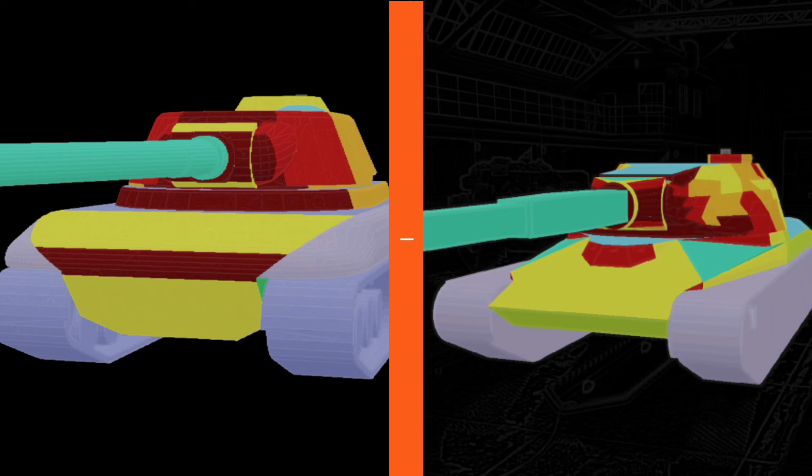Looking at the armor for what's currently available: on the left we have Chog and on the right 60 TP. They look more or less the same. The key difference is Chog's lower plate is bigger and easier to hit, and it has a bigger cupola compared to 60 TP. However, 60 TP has the driver hatch that was easily pennable because the hull was somewhat trolly. There's no driver hatch visible on Chog, but there is a larger turret ring that can be easily penned.